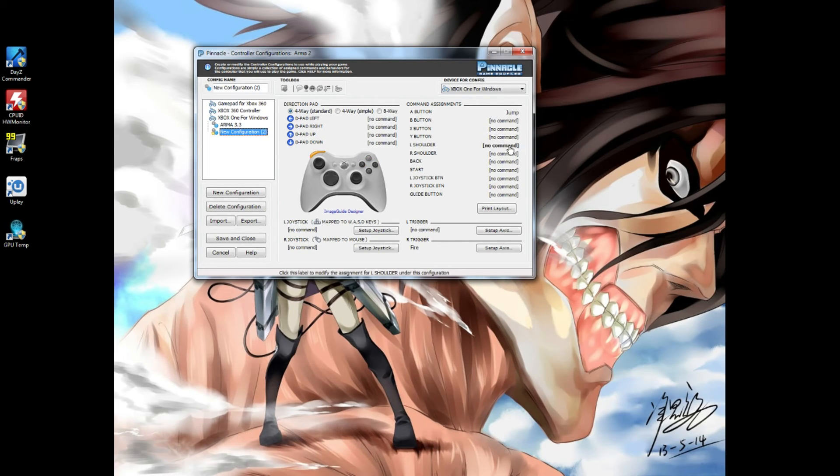B could be prone, X could be interact, Y could be inventory, left shoulder can be lean left, right shoulder can be lean right. Here can be the first four of your inventory items, and you can make them diagonal up and down to add more. You can set this up any way you want. When you're done setting all this up, you have to hit 'Save' — if you don't hit Save and close it, nothing you did will be saved. If you want to upload to Pinnacle just hit 'Export.'